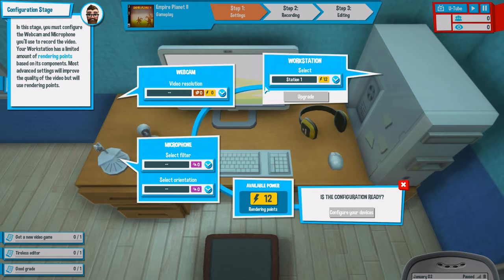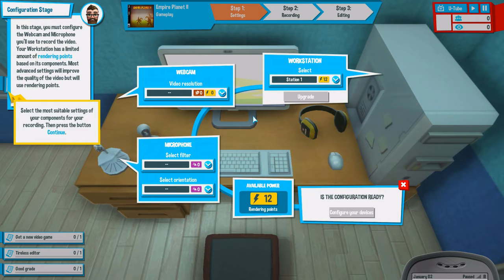In this stage you must configure the webcam and microphone you'll use to record the video. Well, obviously I don't have a webcam because you can't see my face right now, so I guess we're just gonna have to make do. Your workstation has a limited amount of rendering points based on its components. I have 12 rendering points. Most advanced settings will improve the quality of the video but will use rendering points — that makes sense. Select the most suitable settings for your recording then press continue. Is the configuration ready? I'm gonna say yes.